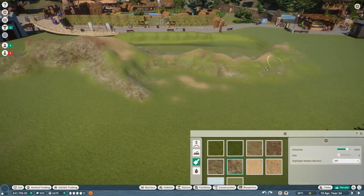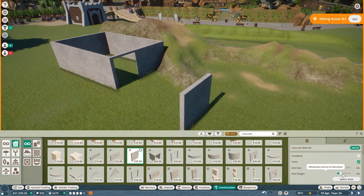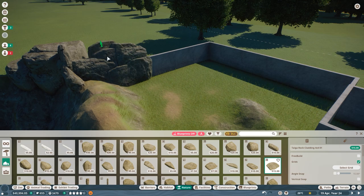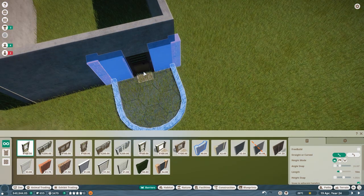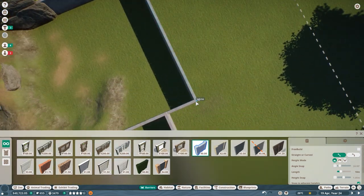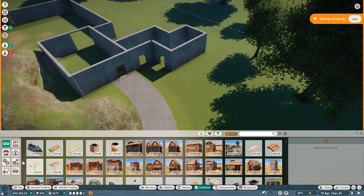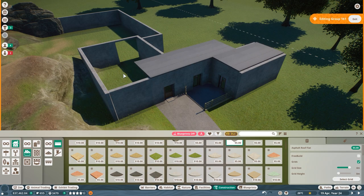Here we are creating the Kuga Habitat for our all-cat zoo. In case you guys clicked on this video and have never been here — hello — this park has been set out to be a challenge for me, because we only did the cats from the game, and all of the cats in the game are carnivores, and all this meat to be purchased is not really the healthiest thing for your finances in franchise mode, so it was an extra hard challenge. To make it even harder, we set it in hard mode, which made me realize a couple of times that was a freaking bad idea, but at the end of the day, we managed to survive all of the shenanigans with the finances.